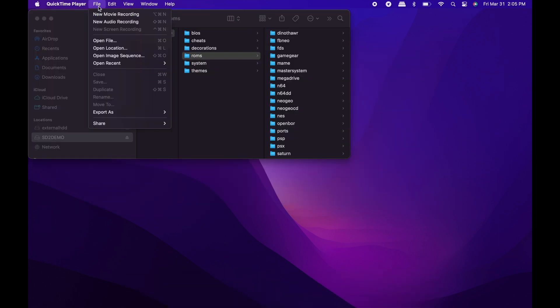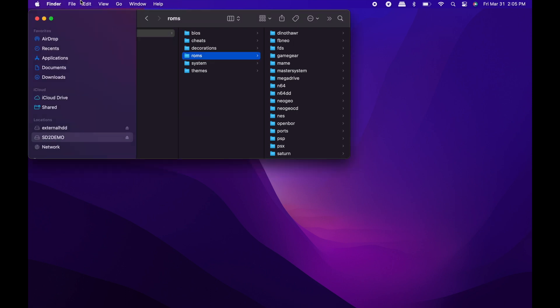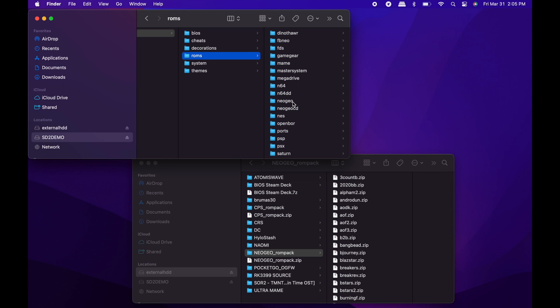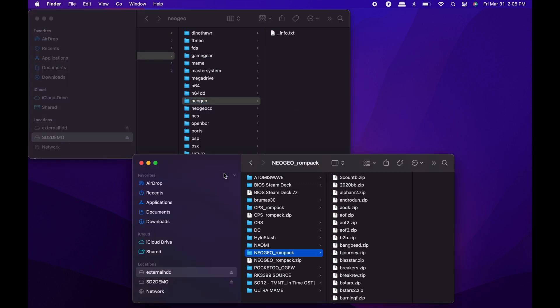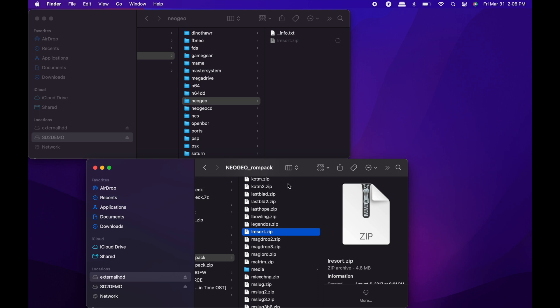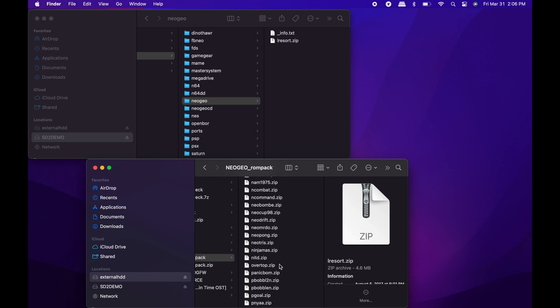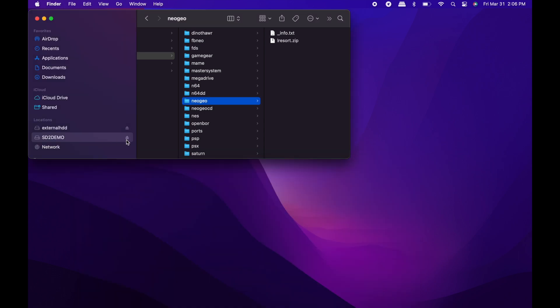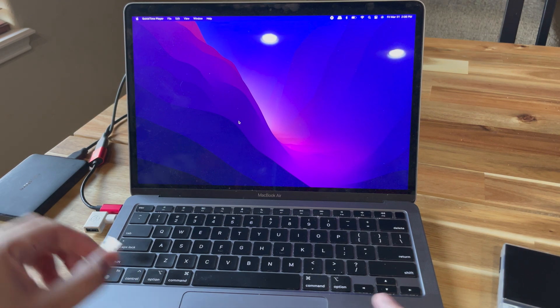Now you can start adding content. I'm going to open a new window and drop in one ROM — I'll pick Neo Geo Last Resort. I scroll in to find it and just drag it in. It's just like moving files normally because the SD card is formatted in FAT32, so you can view and edit it on your computer with no problem — no Linux complications. I dragged it in and ejected the card.